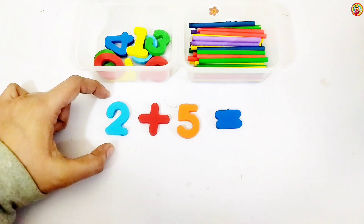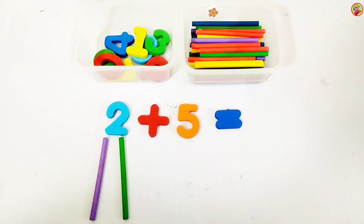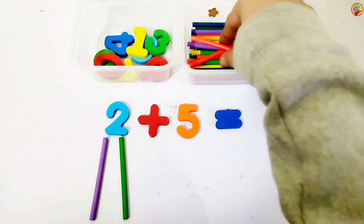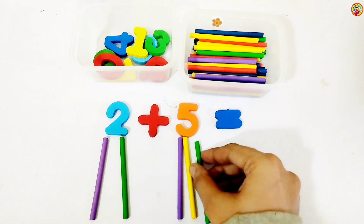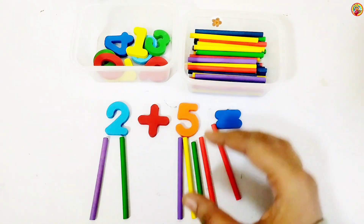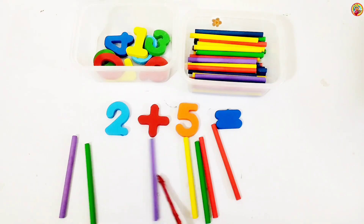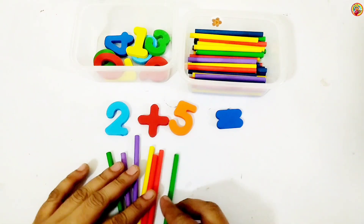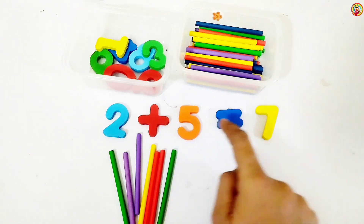Left side we have two. So two sticks below two: one, two. Plus, right side we have five. Five sticks below five: one, two, three, four, five. Let's count all together: one, two, three, four, five, six, seven. Great! Hello Mr. Seven! Two plus five equals seven.